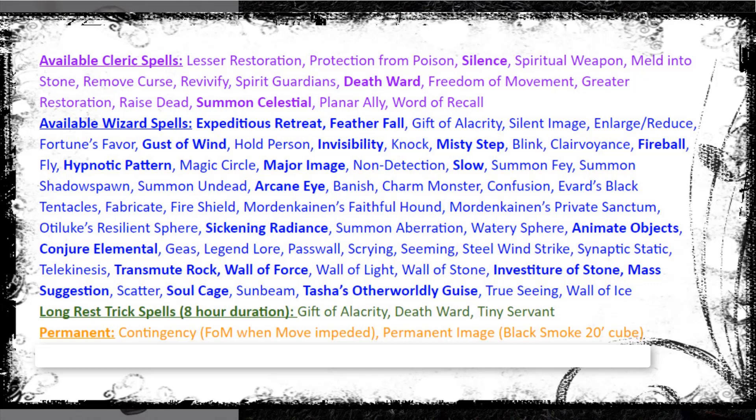I have a couple of permanent spells. I have a Contingency for Freedom of Movement when my movement is impeded - check out my video on Contingency for the full thought process. And I have a permanent Major Image cast at sixth level - black smoke in a 20-foot cube that's always around me. I move it with my action; in combat I stay in that area. My party has disbelieved it so it doesn't impede them. When we encounter things during travel, they see nothing but black smoke while we see them and can choose our actions accordingly.